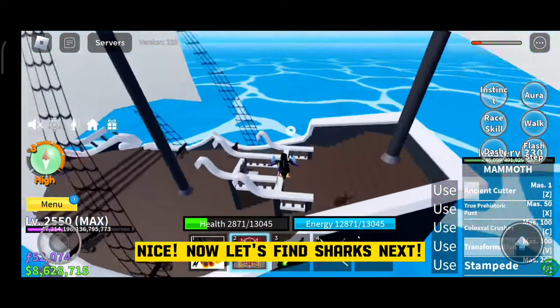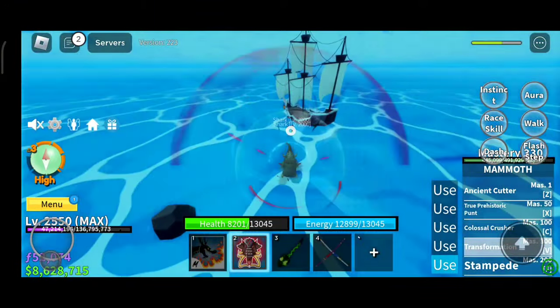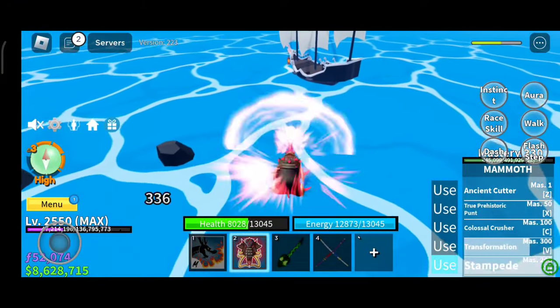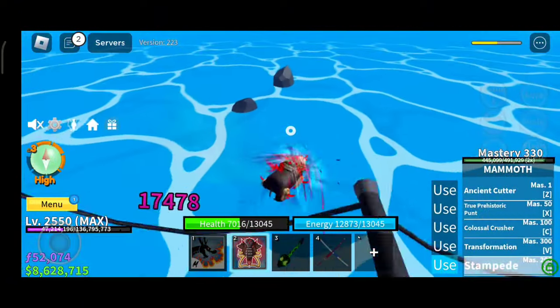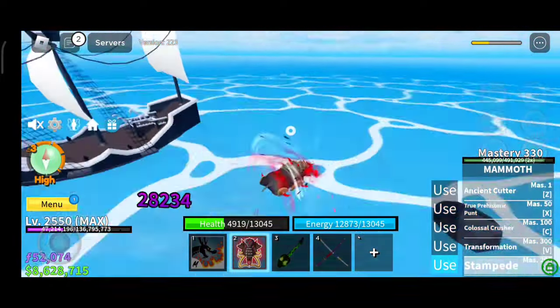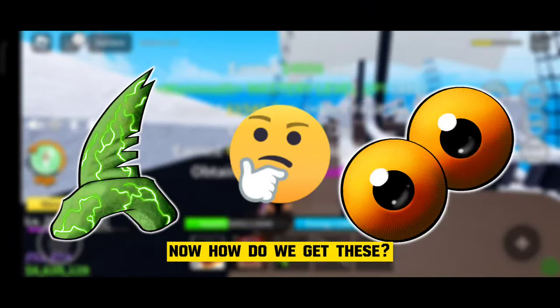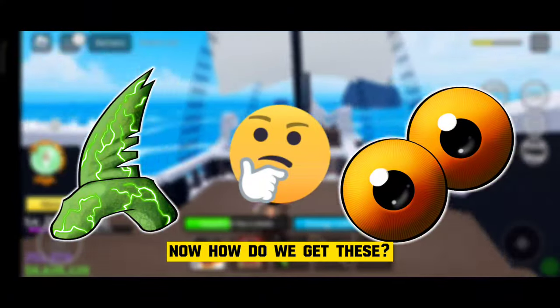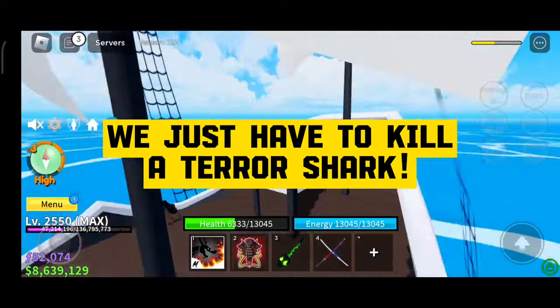Now let's find sharks next. We already know how to get these, right? Now how do we get these? It's simple — we just have to kill a Terror Shark.